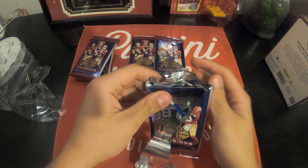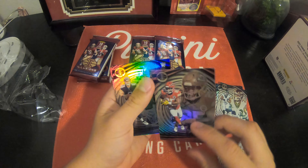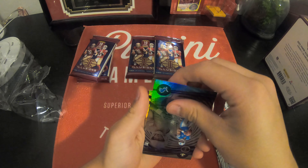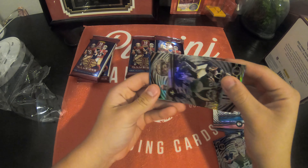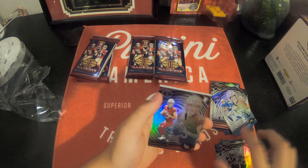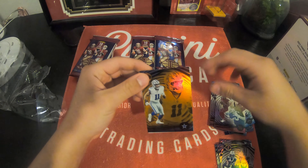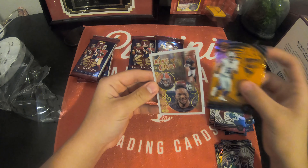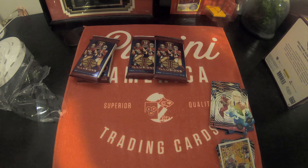Yet again with another rookie on the front — this time we have Dalton Kincaid, followed by a Clyde Edwards-Hilaire, Will Levis — that's a good one — and Tua Tagovailoa. Chris Olave, here's our orange — no, it's a base card of Joe Mixon. Justin Herbert, Clayton Tune, and here's our orange — not a rookie — for the Dallas Cowboys, Micah Parsons. Then a King of Cards BJ Robinson.